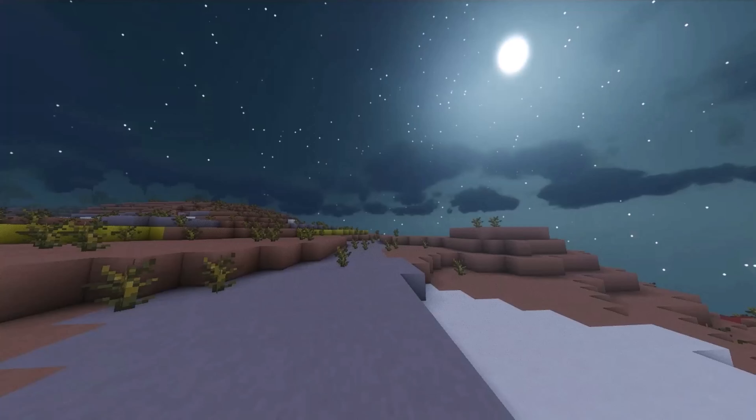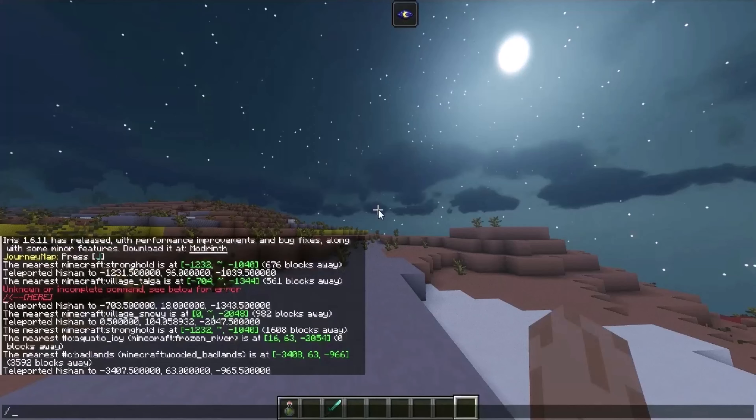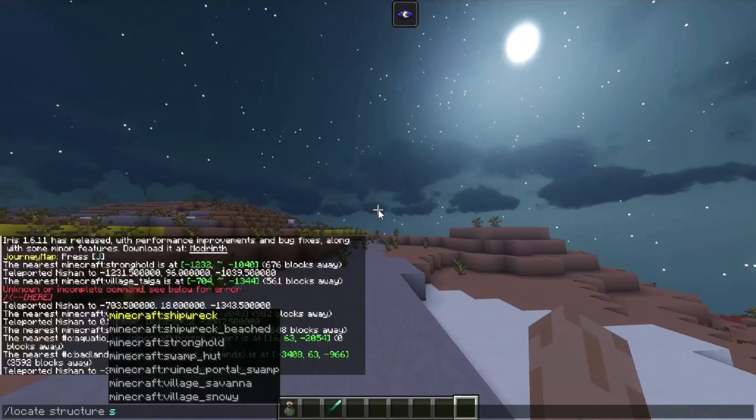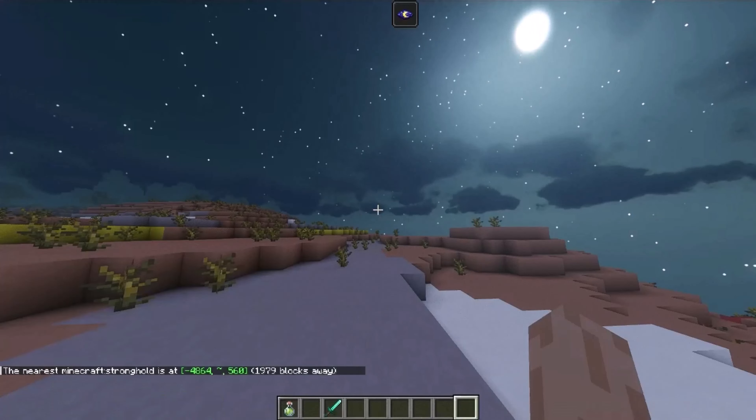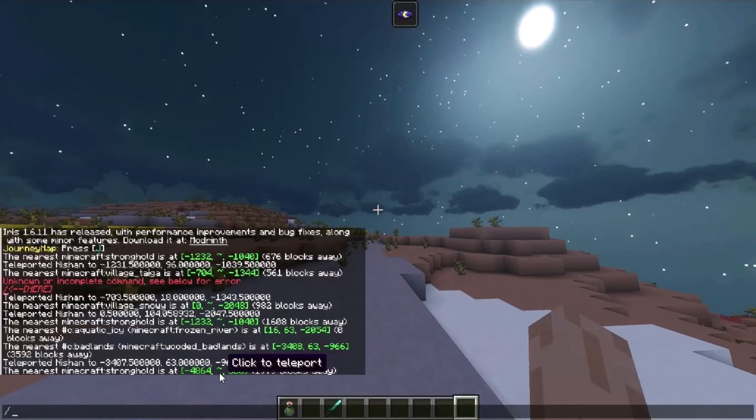To teleport to the End Portal, press T, then type /locate structure minecraft:stronghold, then press Enter. Now click on the green highlighted coordinate.